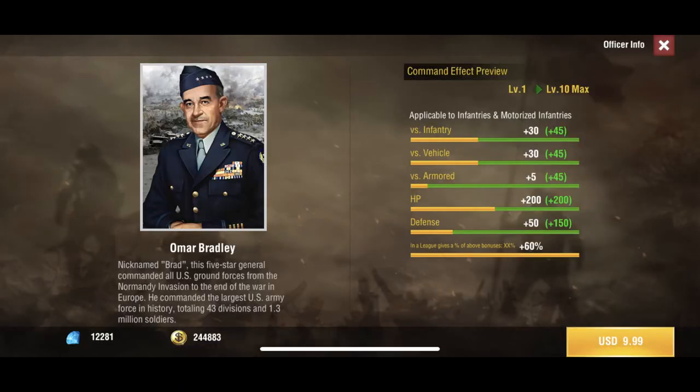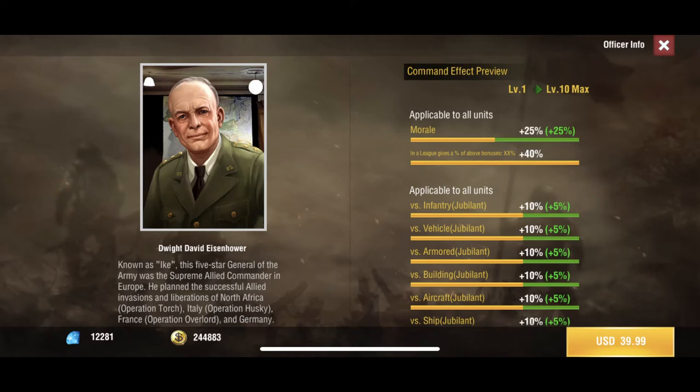Omar gives a significant buff to your infantry — plus 400 HP and quite a bit of defense — for 10. I personally wouldn't pick him up, but if you'd like to, that's on you. We also have Dwight David Eisenhower, who's going to be showing up a lot throughout this series.